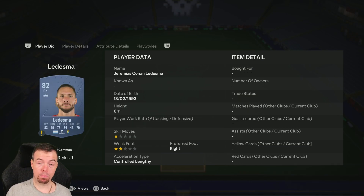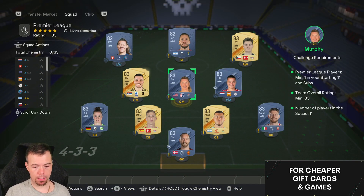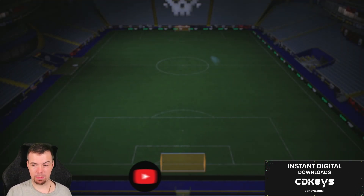Your 82-rated players are 600 coins each — you can pick them up a little bit less with bids and snipes. You're looking at around 9.3k total, so anything between 9 and 10k to complete the 83-rated team. Happy days — you get a gold pack worth around 5k, so it's only a roughly 10k SBC overall.